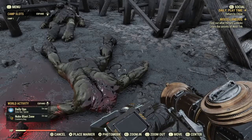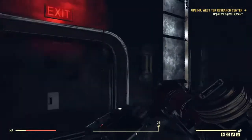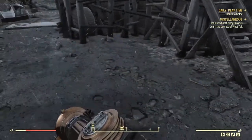After that, you can pick up the mini nuke if you want. Then go to his dead body and join a daily ops. When you join the daily ops, just walk right back out, and you'll spawn over his dead body.